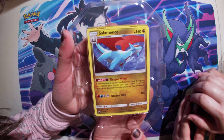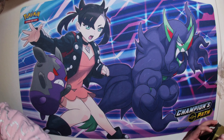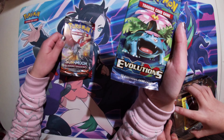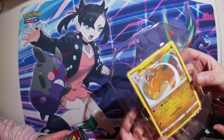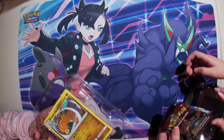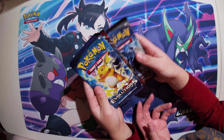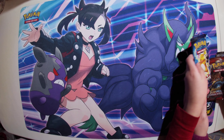Here's the card. It's a holo. We got Sun and Moon Crimson Invasion, Sun and Moon Burning Shadows, and XY Evolutions. This is the Dragonite. It's a holo too, and also it's beautiful. We got Sun and Moon Crimson Invasion, Pokemon Sun and Moon Burning Shadows, and some Evolutions from XY. So let's start opening.